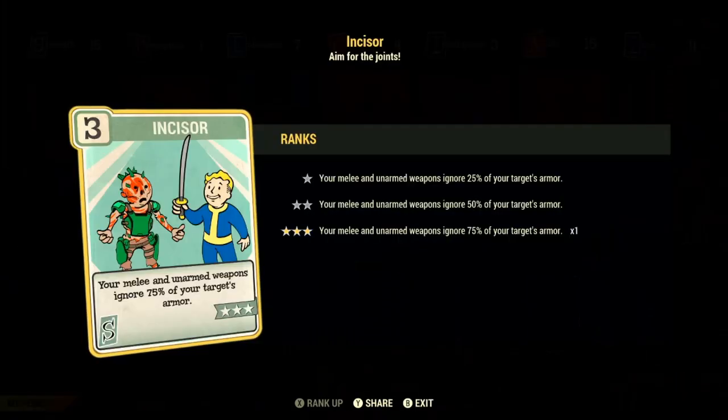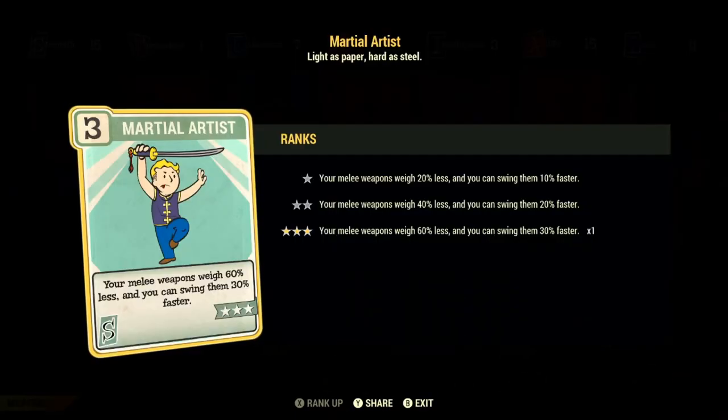Next up we have Incisor. At max rank, this will grant all of our melee and unarmed weapons 75% armor penetration. This is the biggest buff we can give to our melee and unarmed weapons — cutting through that much of a target's damage resistance and energy resistance is huge. 75% is no joke, and this perk is definitely worth picking up. Next up we've got Martial Artist. This will make our melee weapons weigh 60% less, which allows us to carry a lot more. But the main benefit is allowing us to swing 30% faster. This increases our DPS potential by 30%, and if you pair it with a faster swing speed legendary effect weapon at 40%, these two stack together and your DPS increase is huge.